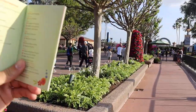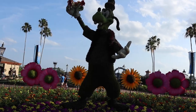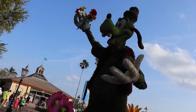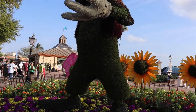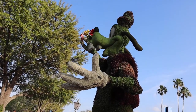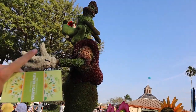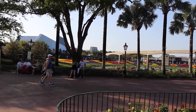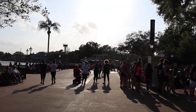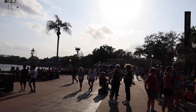I'm heading down the walkway to get into the World Showcase. My next topiary is right here — this is massive Goofy, which consistently awes me, intimidates me, inspires me, and terrifies me. Every emotion of love is this topiary. Now I'm finally in the World Showcase, but I'm heading back over here to the Honeybee Bistro Garden first. After I stop here, it should be pretty smooth sailing around the World Showcase.